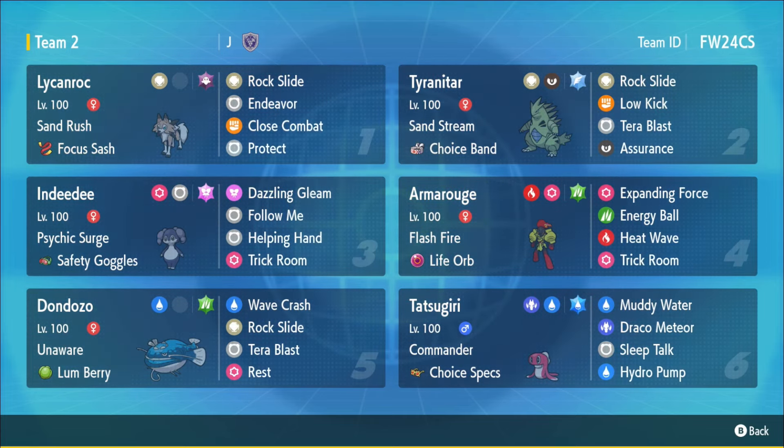We have the combo of Tyranitar and Lycanroc — the sand mode that's super fast. Lycanroc with Sand Rush is able to outspeed pretty much almost anything in the format, able to do a lot with the Rock Slides. You have the flinch chance with the double Rock Slide combination, Assurance, and follow up with a Choice Band Tyranitar able to do a lot of damage. The Endeavor strategies can make playing around Lycanroc a really big headache, especially because there was no Urshifu back then, and no Urshifu now in Regulation H — so a pretty obnoxious mode to deal with.